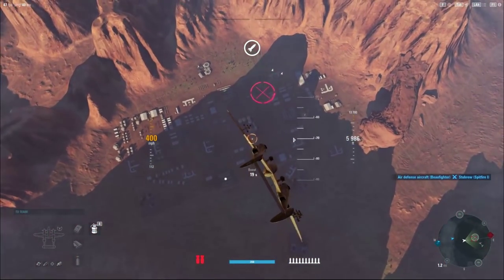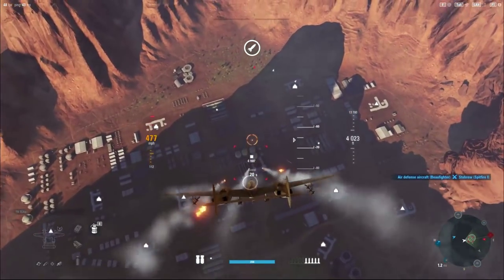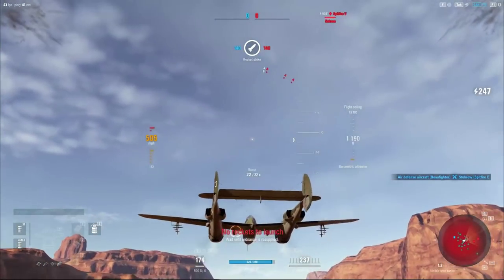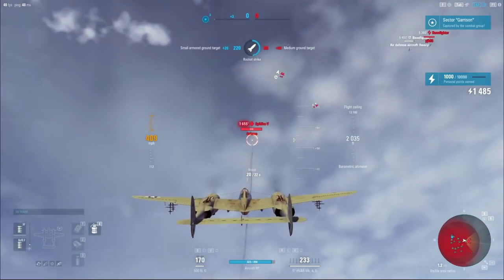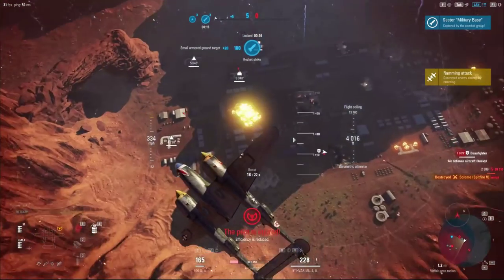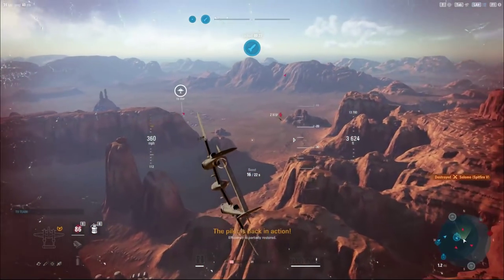We're going to dip the nose and do a quick ordnance drop here. Probably a bit of overkill. And we're going to use this speed and momentum to come up from underneath and go after this Spitfire. That was a definite ram on our part. We managed to capture the zone.